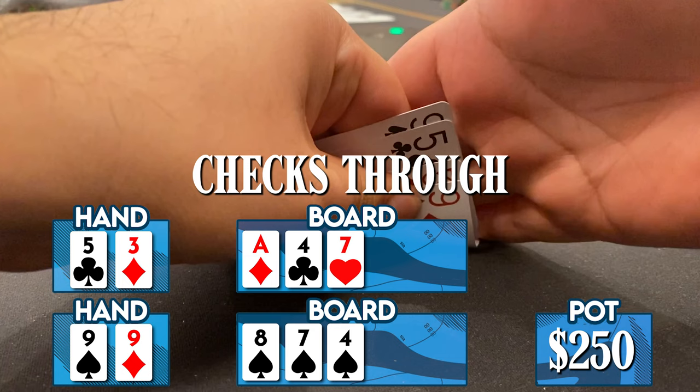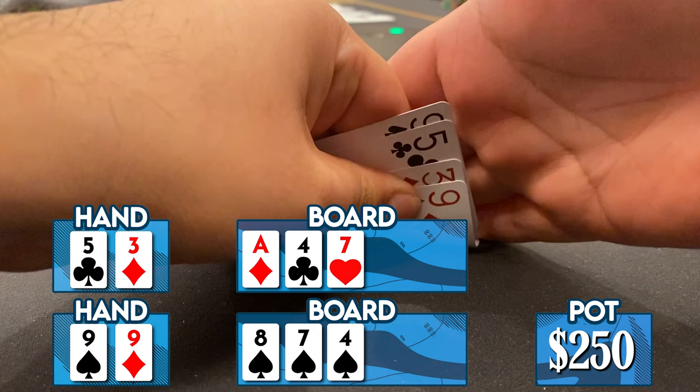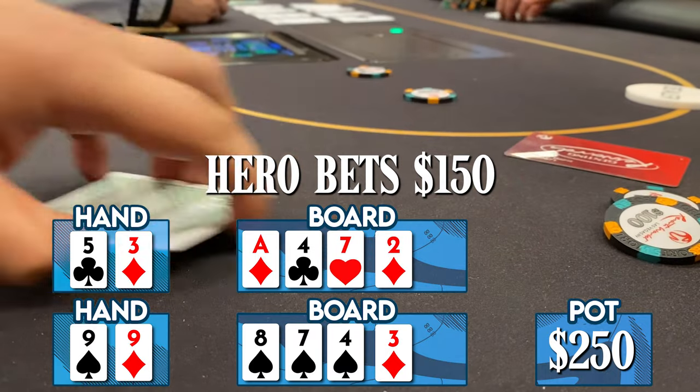The action checks all the way through, so maybe we can realize some equity — and we do. The turn card comes the deuce of diamonds, giving us the nut wheel on the top board. On the bottom board it comes a three of diamonds; we have a gutshot on one board as well as a blocker to a flush. You gotta bet when you have a good hand — I know I can lock up one side of the board, so I make it $150.